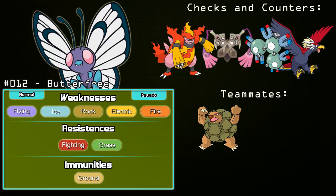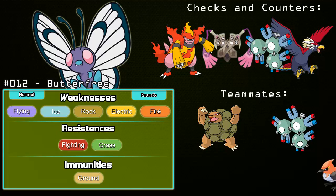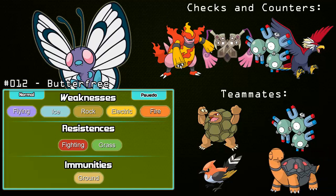Butterfree actually covers Golem pretty well in return — not as a switch-in to take hits, but it can resist some of Golem's weaknesses. Another Pokemon to consider is Magneton, which covers all of Butterfree's weaknesses except Fire, and on the switch can get off a Volt Switch for offensive momentum. Butterfree's immunity to ground and resistance to fighting also covers Magneton well. Fletchinder makes a good ally since it really benefits from Defog support. Finally, if you're not using the Defog set, Torkoal or another Rapid Spinner or Defogger is a nice teammate since Butterfree is 4x weak to rocks.